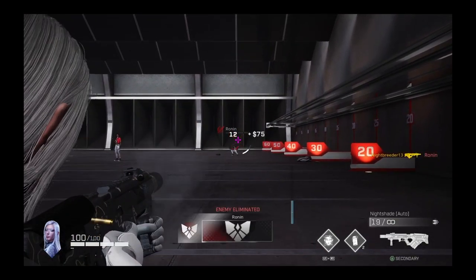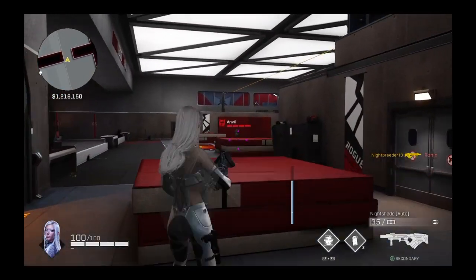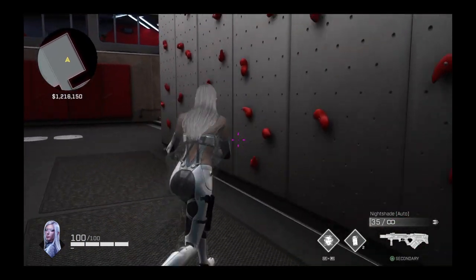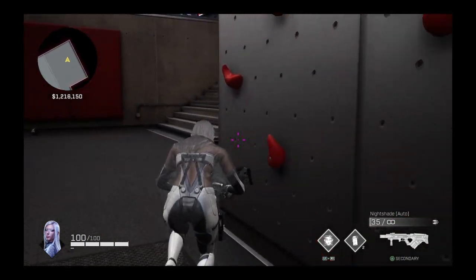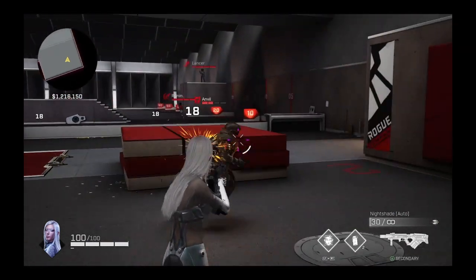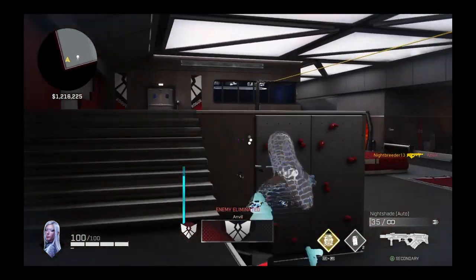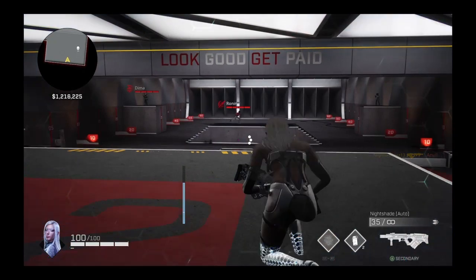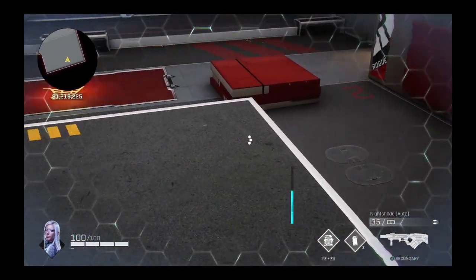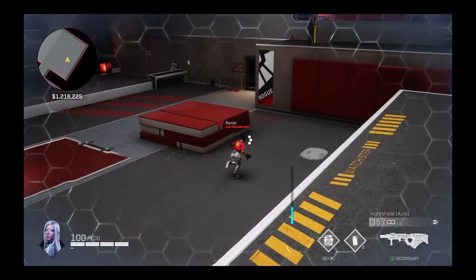Her cloaking ability is not immune to reveals. The three dots you see on screen when she's cloaked show how invisible she is. Three dots means you're basically completely invisible to enemies. Two dots is kind of hard to see, and one dot means they can basically see you. As you can see, when she's moving quickly it's one dot, and when she's moving slowly she has three dots and is basically fully invisible.